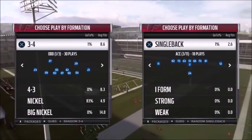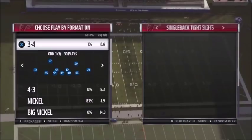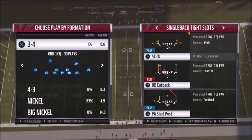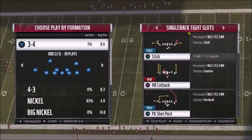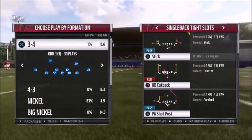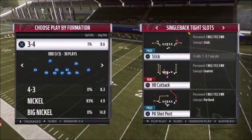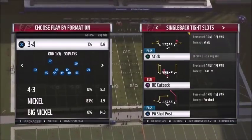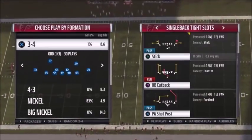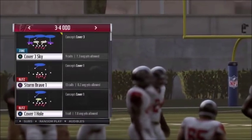It's all hot routes, so it doesn't even matter what the play is. I'm going to show it out of tight slots. The only requirement is you have two guys that are similar — kind of inside next to your tackles. Tight slots works, trips tight ends works because the inside receiver is close enough, and you have a tight end. Single back ace is really good with the two tight ends. I'll show you guys the concept out of single back tight slots against every single different coverage. First, cover three.